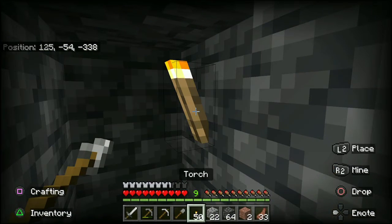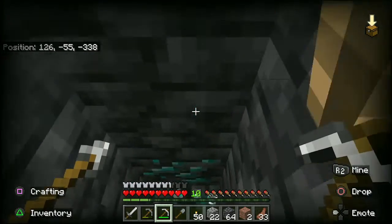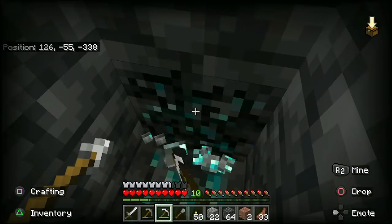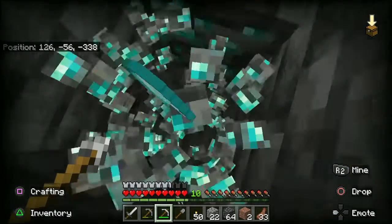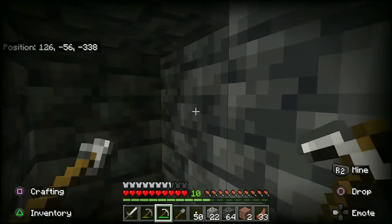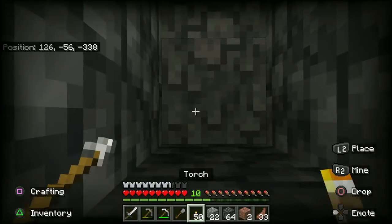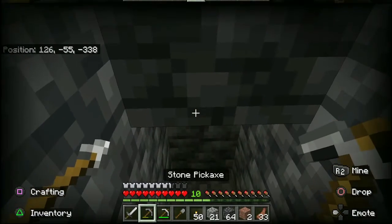On our way down to the bedrock, we did find some diamonds, so we're going to go ahead and mine these up. We're looking for a total of five diamonds. Diamonds can generate in a four by four area — we see none next to this vein, so they won't be there. We're going to place another block here and keep going down to the bedrock.